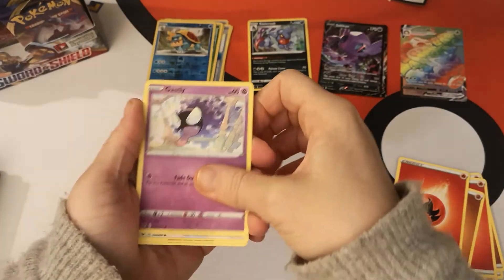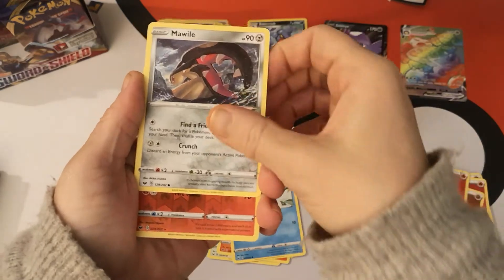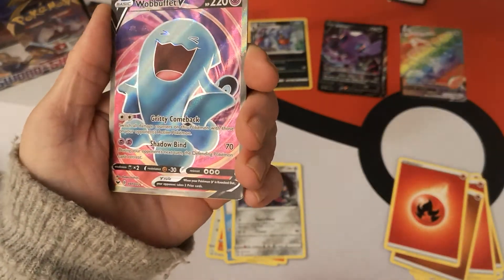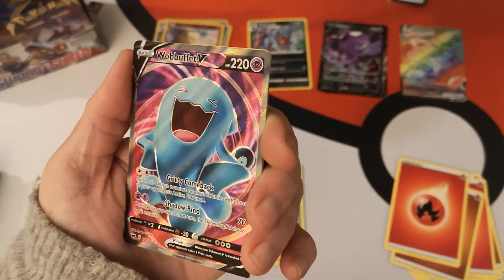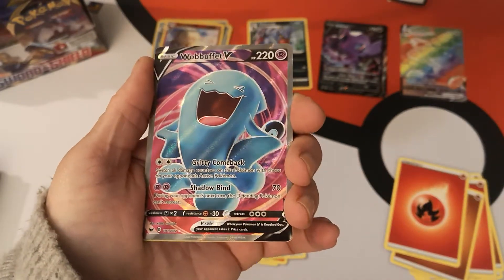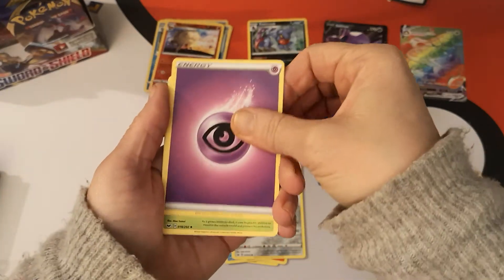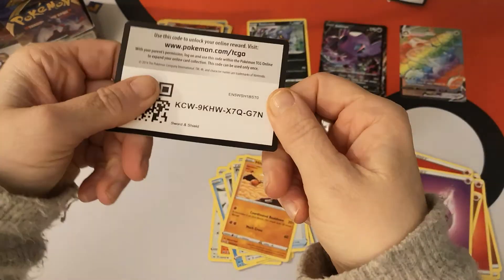Now that we've gotten over that pack, our next pack has a Gastly, Rookidee, Sizzlipede, Snom, Mawile. Reverse Holo Ninetales — oh nice — we got a Wobbuffet Full Art! I think this is a full art. Oh look at that, that is so nice. Let's put that down there. We have a Psychic Energy, Dotler, Potion, Hitmonchan, and there is your code.